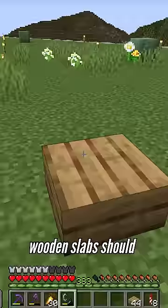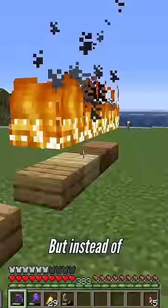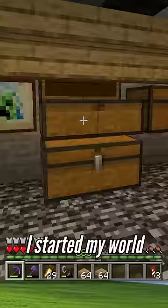At this point, it was decided that wooden slabs should all burn and be collected with an axe instead of a pickaxe. But instead of replacing the existing wooden slabs, Mojang renamed them to Petrified Oak Slabs.